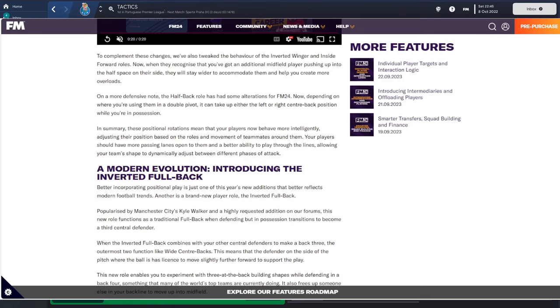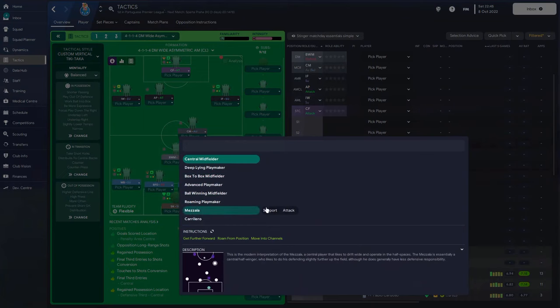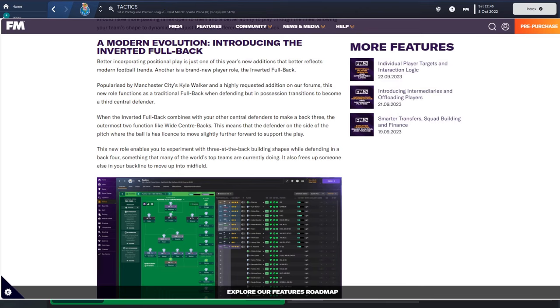They've also tweaked the behavior of the inverted winger and inside forward — they now recognize when there's a midfield player in their half space. So in FM, when a mezzala on attack comes into the advanced forward's zone, rather than the winger coming inside he'll stay wide, knowing the mezzala is in his range. What that's going to help is that overloads will be more accurate. If you're focusing play down the right side with your mezzala in the half space, your inside forward will stay wide, giving you more options.